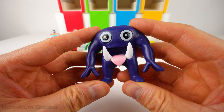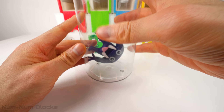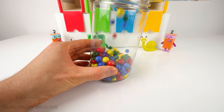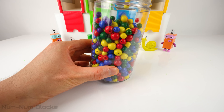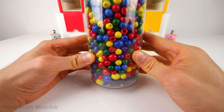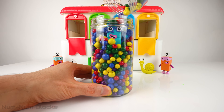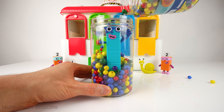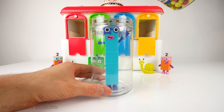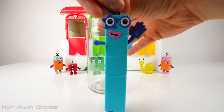Next we have Captain Fiddles. Let's change Captain Fiddles into number block five. We're going to put Captain Fiddles into this container and fill it with some beads. The container is full, so let's give it a little shake. I see number block five. Let's remove the beads. Welcome back, number block five! I feel so alive.